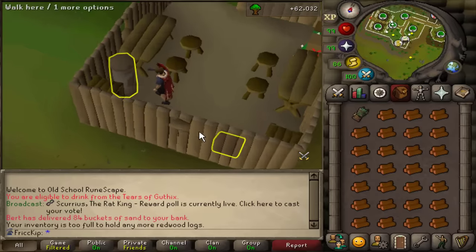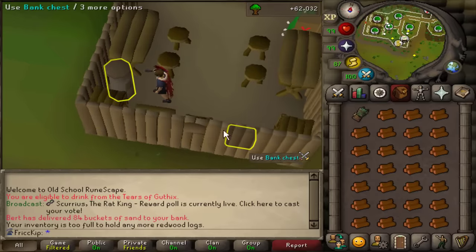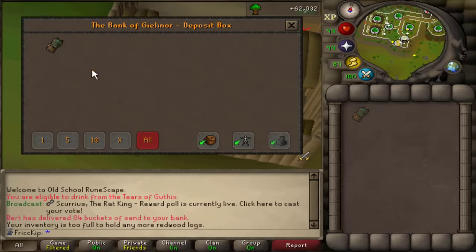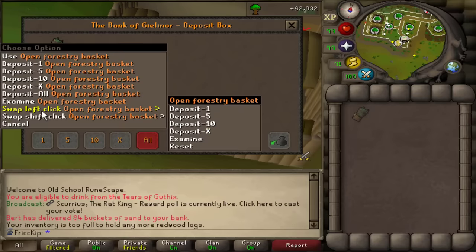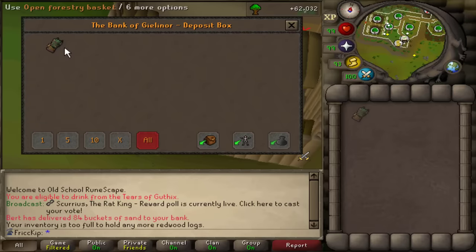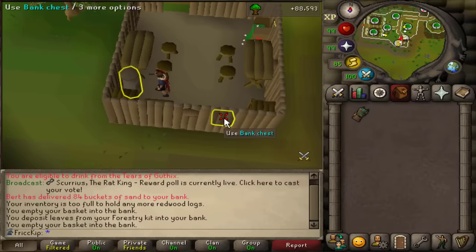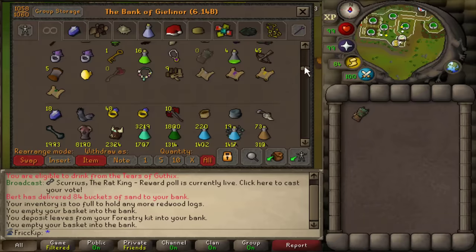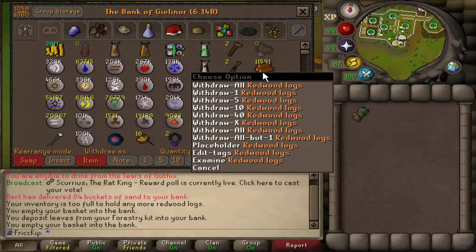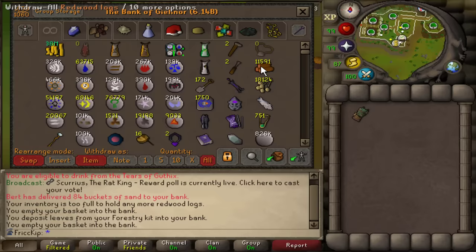I want to show a little trick for banking. I use the deposit box, not the bank chest. I have it set to deposit all, so I left click, deposit all. And then for the Forestry basket, if you shift right click, you can set the left click to be what you want it to be — I have it set to use, and use is basically the deposit option. I guess I'll be starting with about 11.5k redwood logs, so when everything is said and done, we'll see where this 11.5k stack gets to.